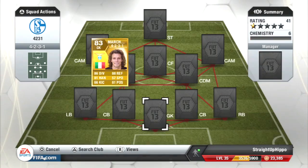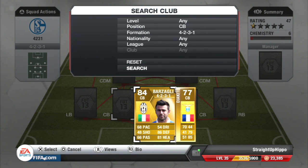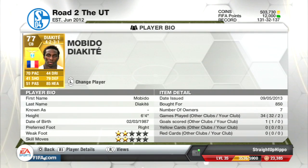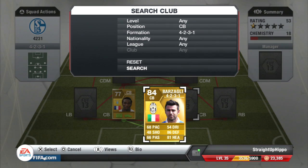In goal we have Marchetti — pretty standard goalkeeper, I got him for 1,800 coins, he's a very good keeper. For left centre back we have Diakite, the overpowered French centre back. I didn't think he was that good first time I used him — maybe because I used him in a 3-5-2 — but in a 4-2-3-1 he's a very good player. We recommend him if you are looking for a good French centre back.